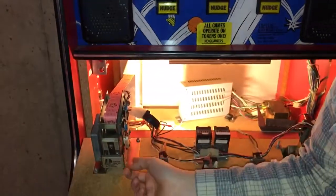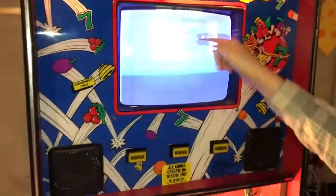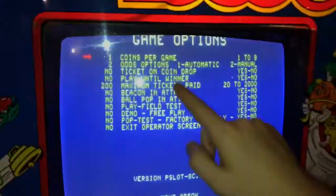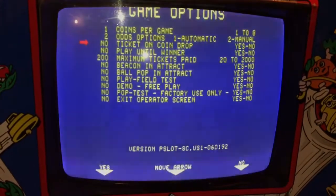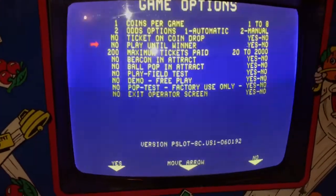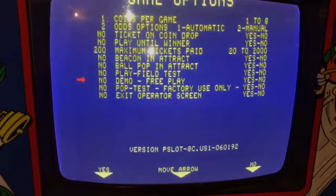The ticket mechanism just slides in like that. It is Delltronic Labs, and we're back at the developer screen. Here's the developer menu — so we have coins per game, odds options, ticket on coin drop, play until winner, maximum tickets paid, beacon on track, and all that good stuff.